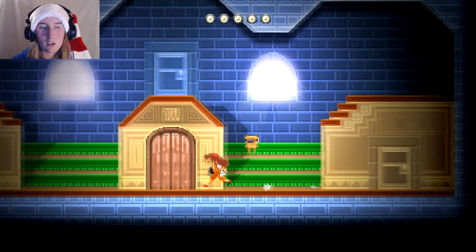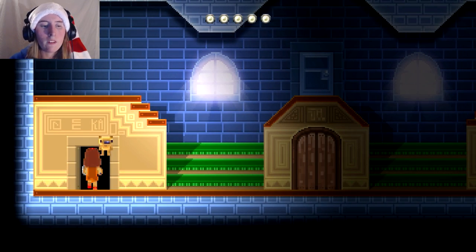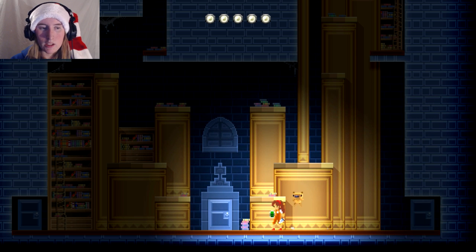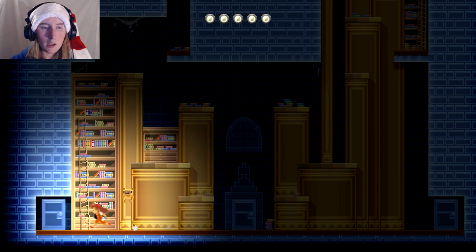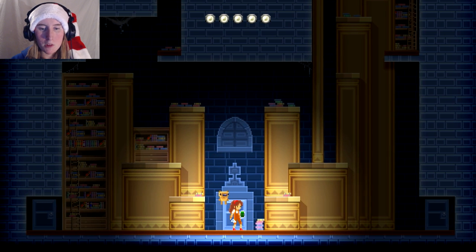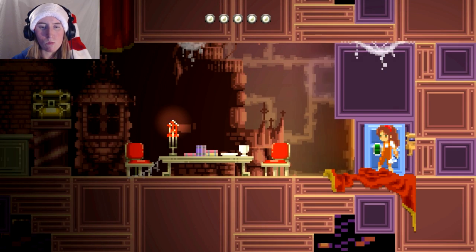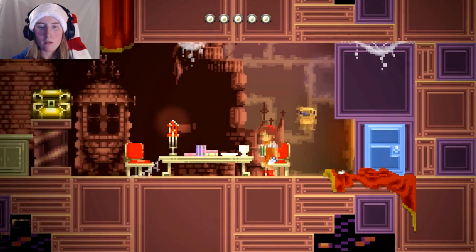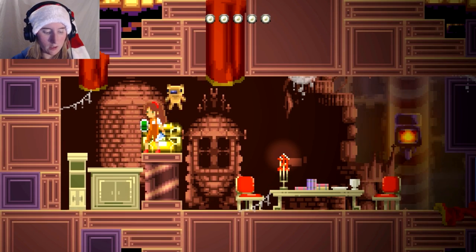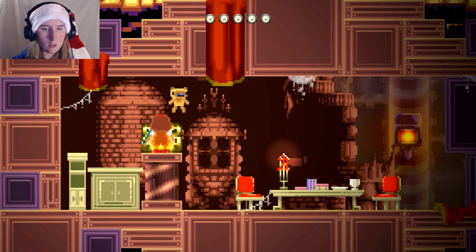So we need to pick one. I always like left, I don't know why, but we'll go with that. Ooh, this is really cool. I absolutely love libraries. Can't go up the ladder. Let's go in the middle. Oh, we can. There we go.